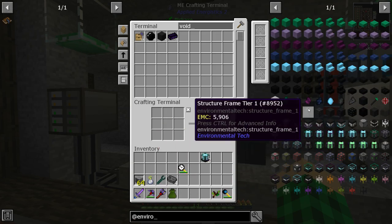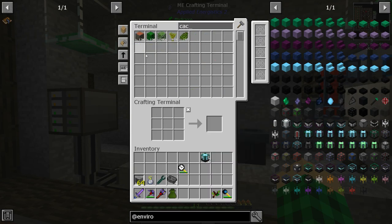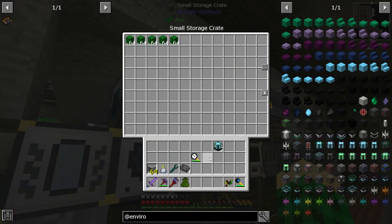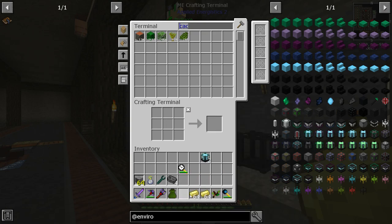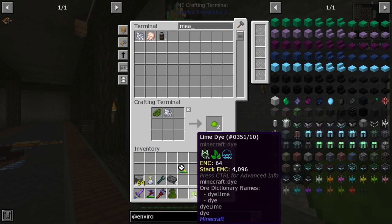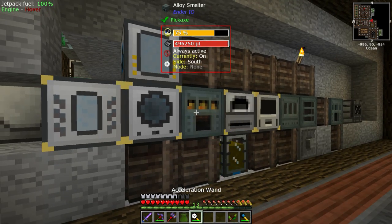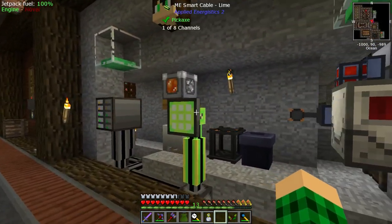For Environmental Tech we're going to need some Structure Frame Tier Ones, which require Litherite — that's green dye, lime dye, flint, and diamonds. For the cactus green, let's get eight stacks of cactus and turn some of it into lime so we have roughly equal parts cactus green and lime. We'll get some bone meal over here and do four stacks of lime. I'll use a time in a bottle to speed up the smelting.